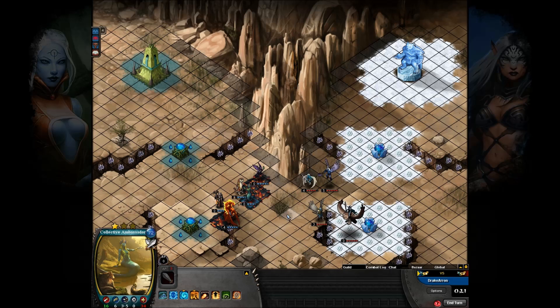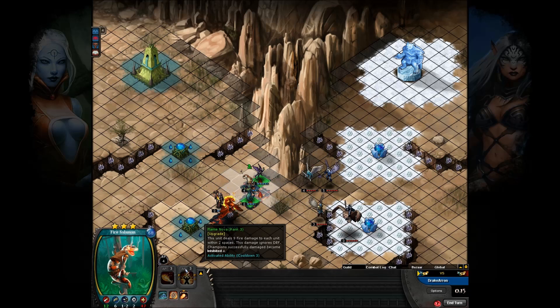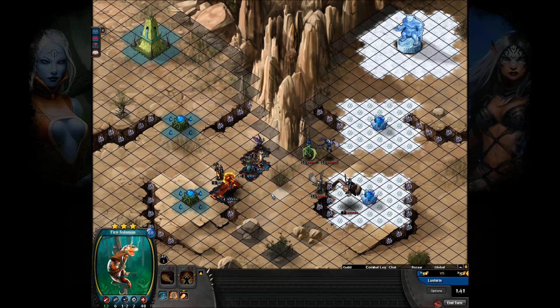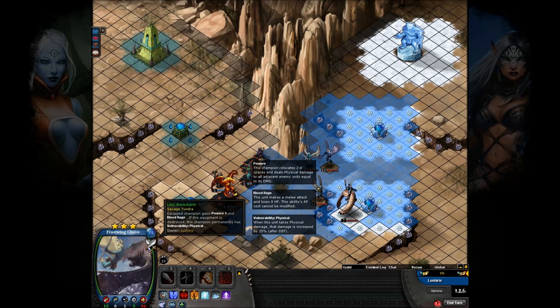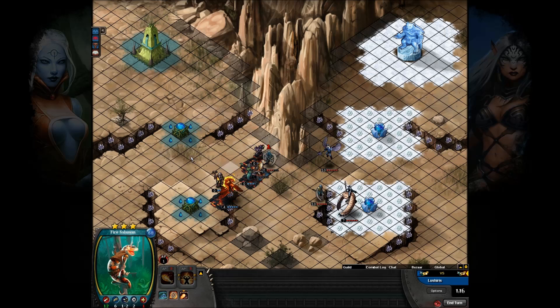That Ambassador is way, way too close. He's just wasting AP doing that, cause he's all bunched up right there — he's just asking to get AoE'd. That's the Bone Charm on the Frostwing Glaive: Pounce 3 and Blood Rage. Which is exactly why that positioning is kind of bad.